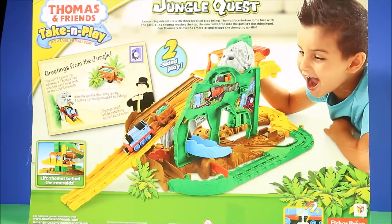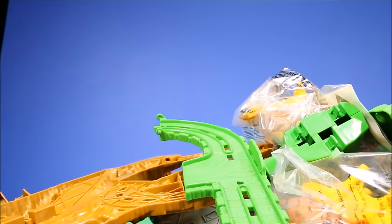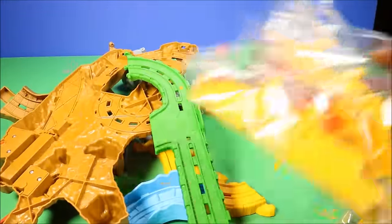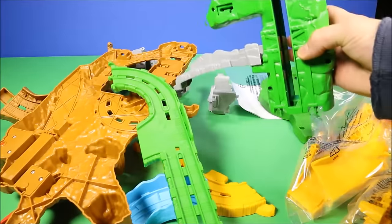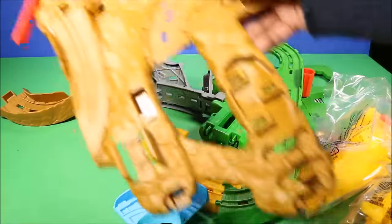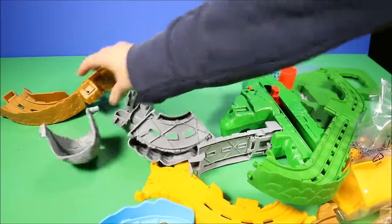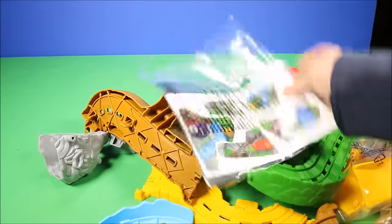Let's go ahead and open it up. Okay, let's see what was in here. Wow, that's a lot of stuff! Here's everything included: a set of instructions, a bunch of pieces in a bag, some war pieces, a train piece, the base piece, and a bunch of other little train pieces, and it looks like a set of stickers.